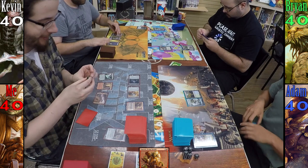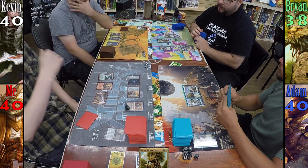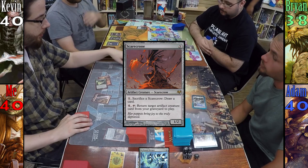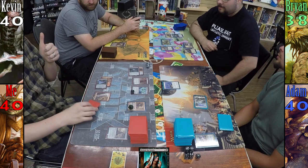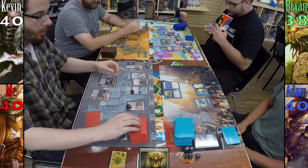Kevin plays a Swamp and passes. Brian plays Godless Shrine untapped, taking two, then casts Doran and passes to Adam. Adam plays a Plains, then casts Ghostly Prison and passes to me. I tick Diretti up by two but don't pitch anything. I cast Arcbound Ravager and follow him up with Scarecron, and pass to Kevin. Kevin plays Cabal Coffers and passes to Brian. Brian plays a Plains, casts Behind the Scenes, then swings Doran at Diretti. He passes to Adam, who plays Sunpetal Grove and casts Chromatic Lantern — fixing for days.